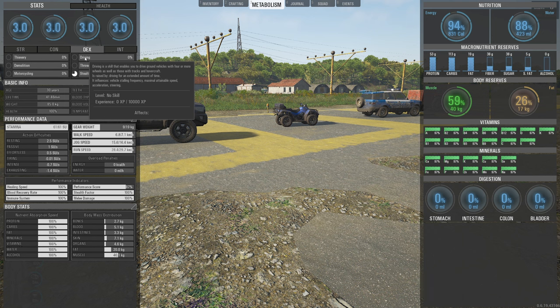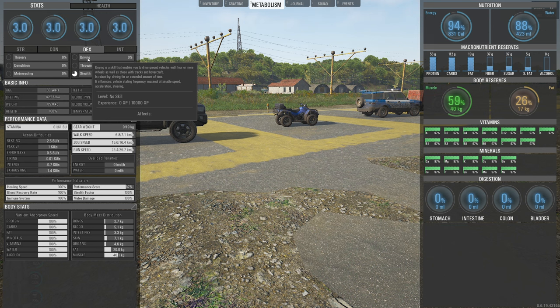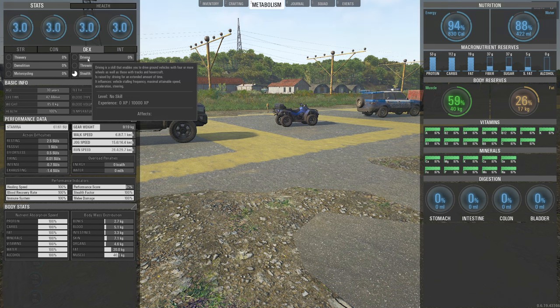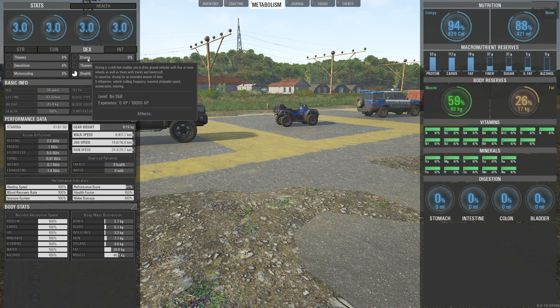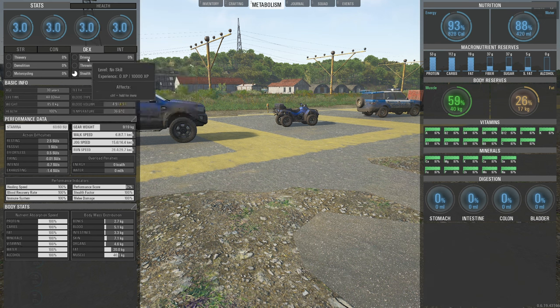So apparently we've got something to look forward to since the driving skill counts for vehicles with four wheels or more, tracks, and hovercraft. Tracks sounds like a tank, and hovercraft sounds amazing — something you can drive on land and on water. It says the skill is raised by driving for an extended amount of time and influences vehicle stalling frequency, maximum attainable speed, acceleration, and steering.